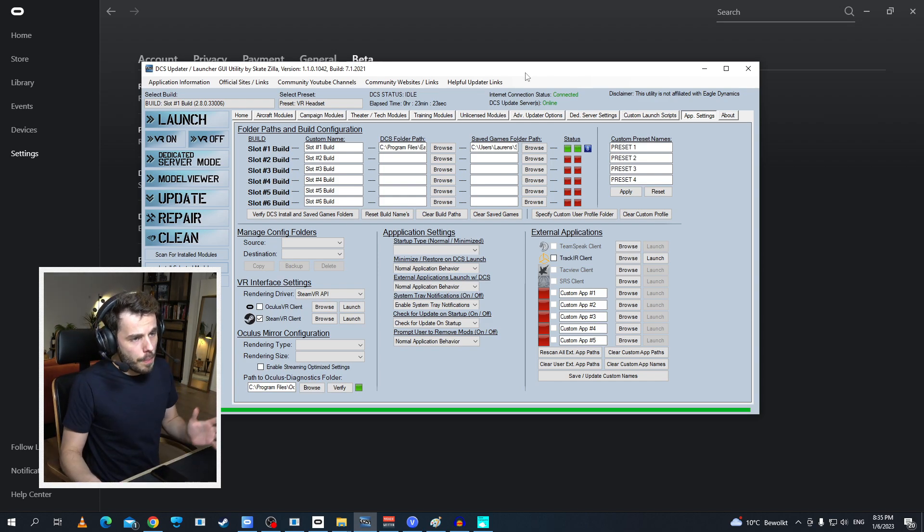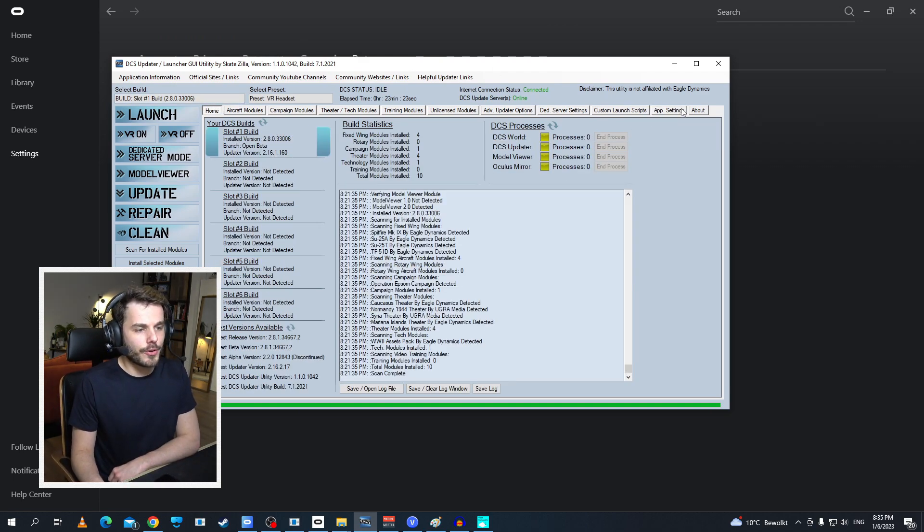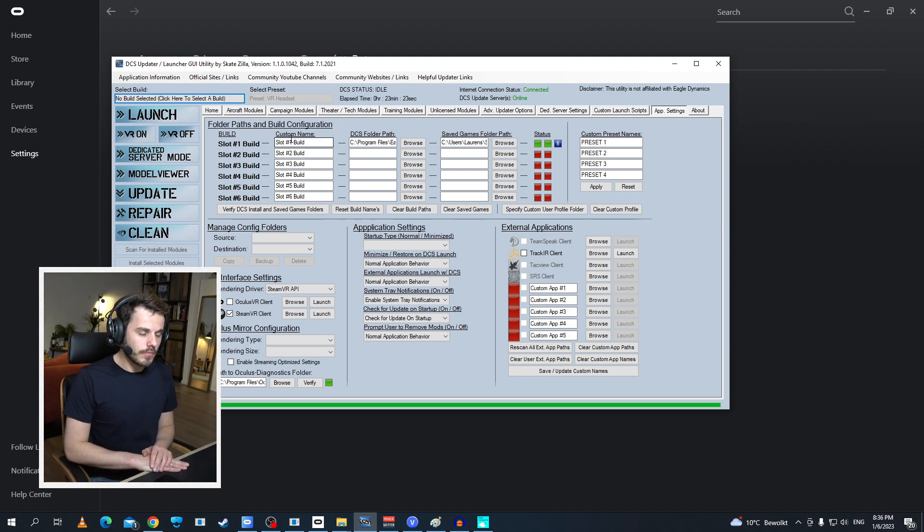Once you've opened Skatezilla's tool, click all the way on the right side to App Settings. Here you have to select the DCS folder path and the Saved Games folder path. If the correct folders are selected, you'll see green lights. Very importantly, set the VR Interface Settings to SteamVR API — not the Oculus Rift API, but SteamVR API. Then on the top left, select the build slot one, click VR On, and that's it — that should enable hand tracking within DCS.